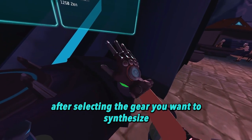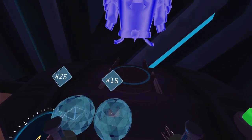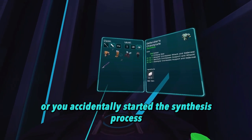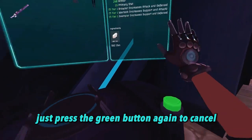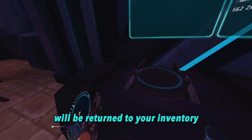After selecting the gear you want to synthesize, go ahead and press the green button to your right. This will initiate the synthesis process. If you want to change the selected gear or you accidentally started the synthesis process, just press the green button again to cancel and the materials that you have used up so far will be returned to your inventory.